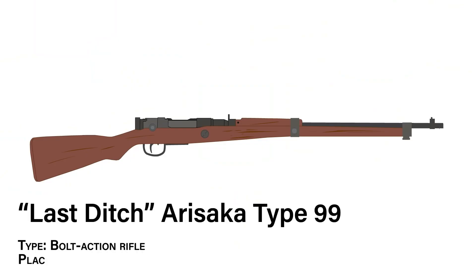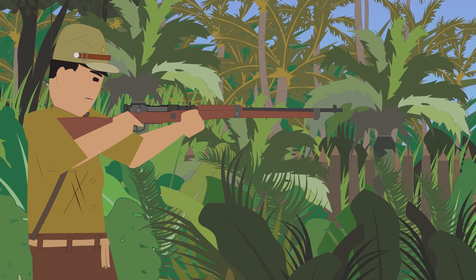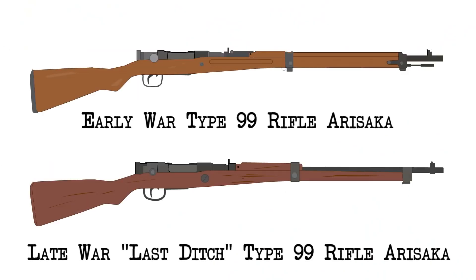The Last Ditch Arisaka Type 99, type: bolt-action rifle, place of origin: Japan. Much like the Germans, the Japanese Empire was on its heels and running dangerously low on supplies in the late years of the war. Conscripts with little or no training were being equipped with whatever could be found, and the standard-issue rifles of the Japanese Empire were stripped to their basic components in order to save on production time and material. At the beginning of the war, the Type 99 Arisaka was a well-made and well-liked firearm that used a smooth Mauser-style action, but it would be stripped down to its core by the end of the war.